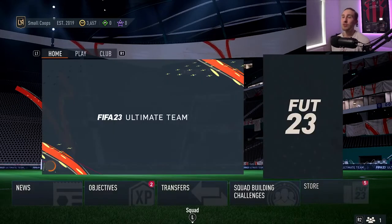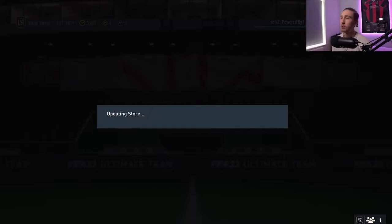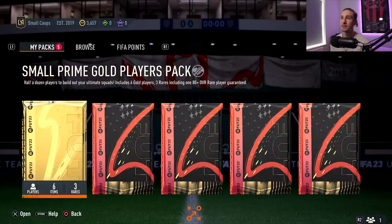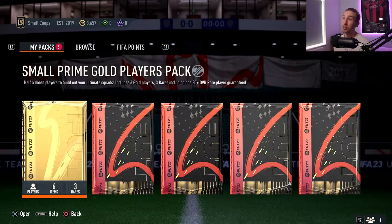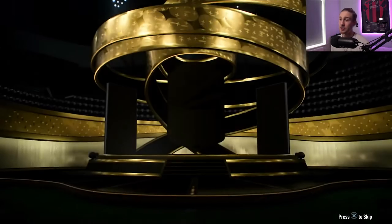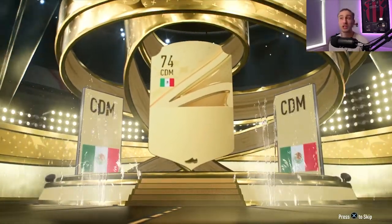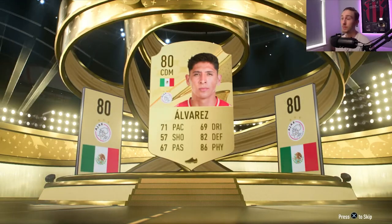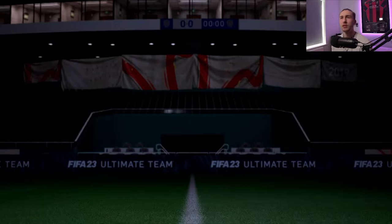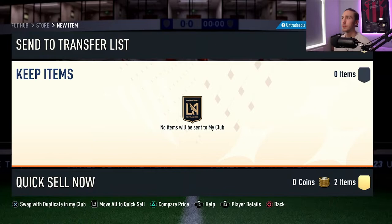Let's get straight over to the store. As you can see, my team is called Small Coops — good old pro clubs back in the day with my mates from last FIFA. We've got 3.6K in the bank, so let's just see how that could possibly massively change. Anyone good at the first one? Unfortunately, no. That is unfortunate — Alvarez, 80-rated Alvarez. I have a small prime rare gold player pack. We can just discard those.